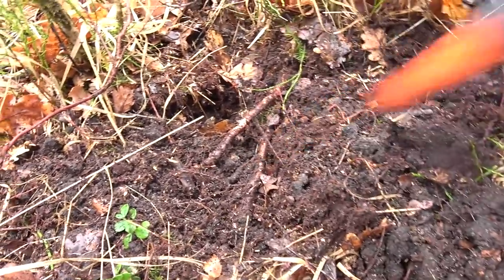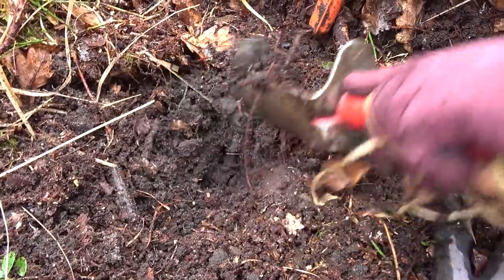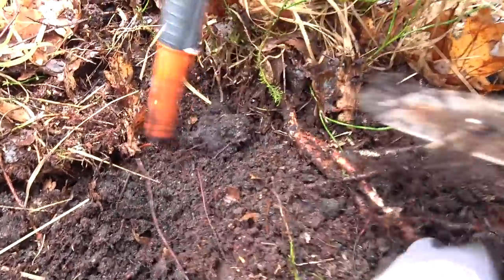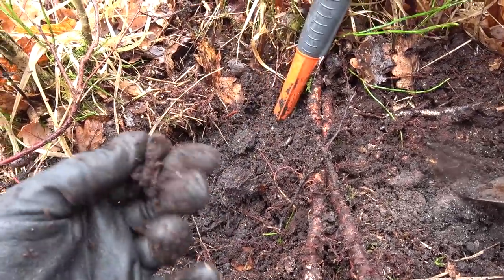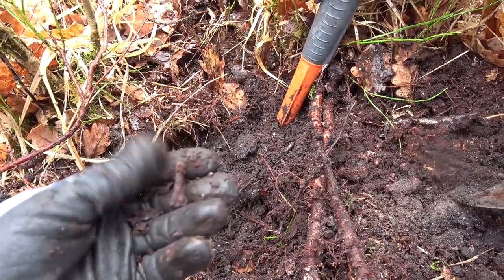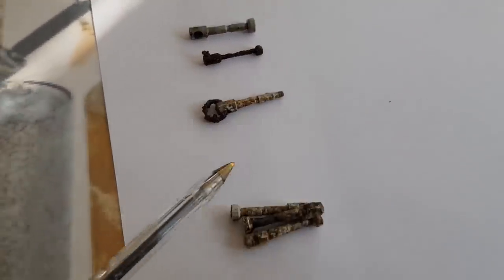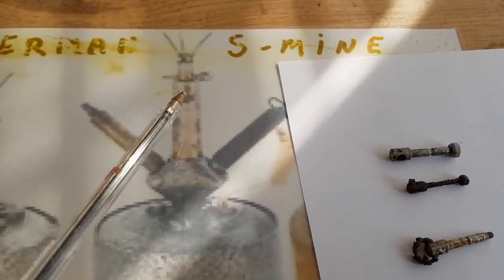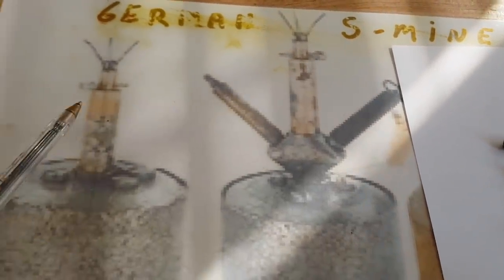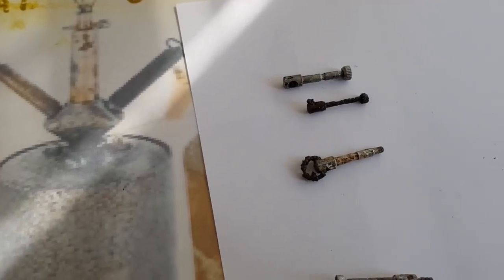You probably have to use the smaller digging tool — take away the roots. There it is, let's see what that is. Look at that — that's the adjusting screw for one of the detonators. They come in different configurations and are the screws on the top of the detonator for arming purposes.